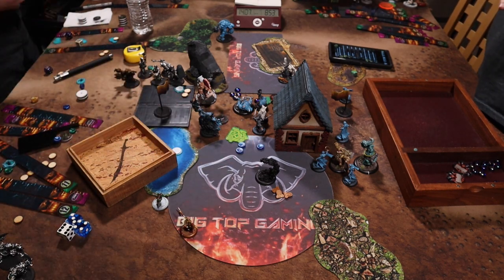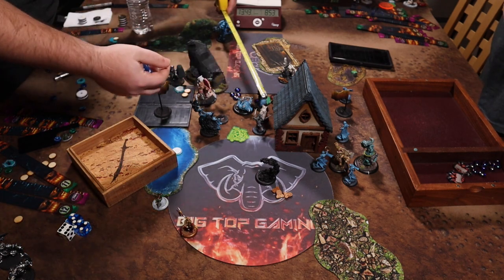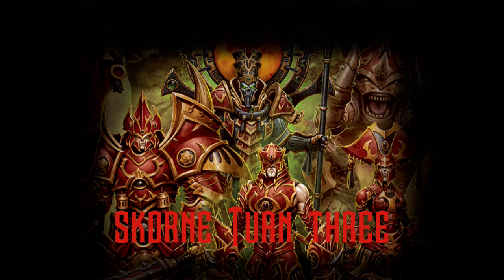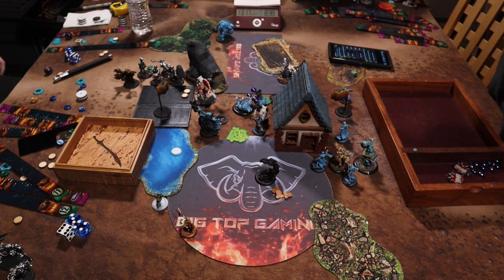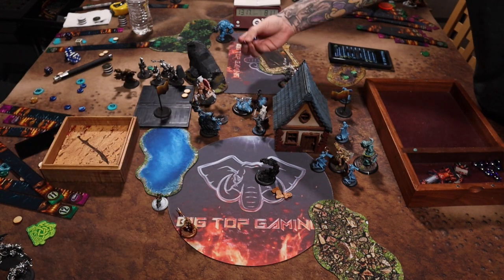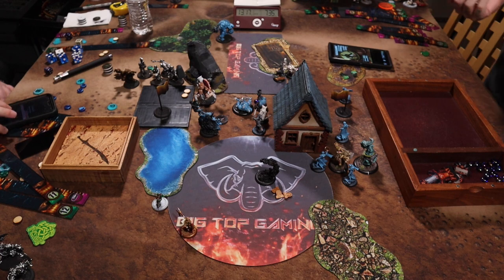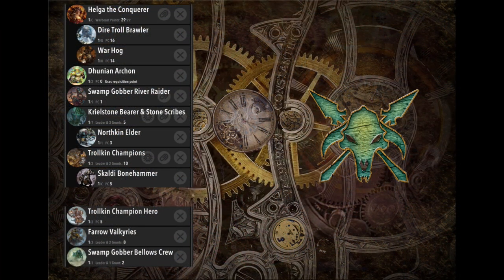I try to slam Makeda to probably get her out of control range of the Bone Swarm, but I miss. I think I hit Mullet Karn first — which he forced me to re-roll — so I couldn't slam him out of melee range, and then I pretty much concede. I'm sitting naked in front of Makeda and Mullet Karn. For showmanship we start rolling it out: Makeda just sits there and punches Helga since she has no camp. We go through the motions, force tough on Helga, she takes a digger, and Scorn takes game one.